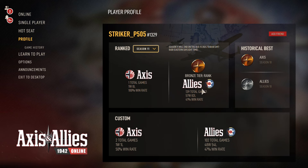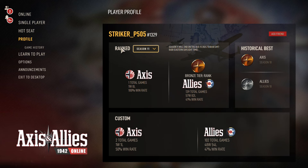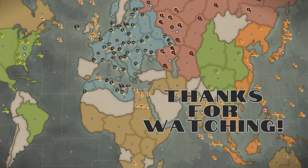All in all it was a fun game — good game, Striker P505, currently ranked bronze as allies, silver as allies and bronze as axis. As for yours truly — still have no rank, one and one as the axis, and a dismal one and two with the allies, two rage quits to start off the season. The road to platinum is already treacherous. Striker P505, good game — perhaps we'll meet again in the future.